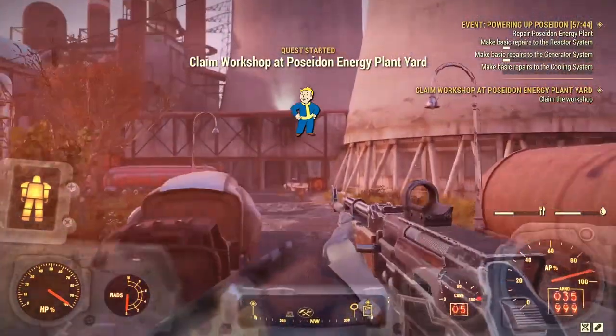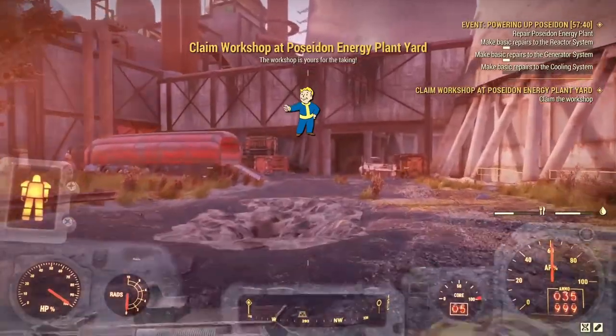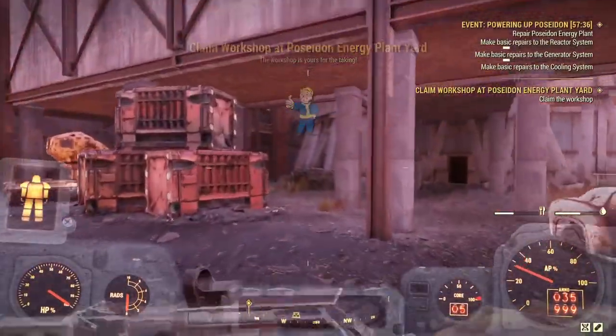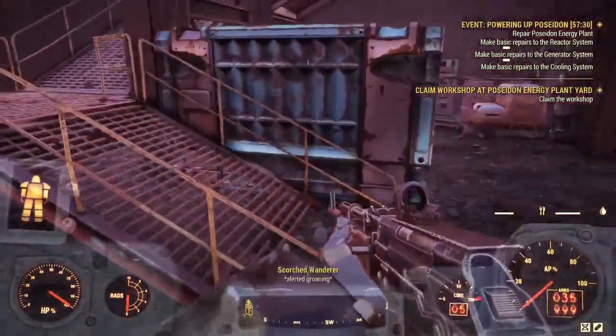We're just going to head in over the barriers, heading towards the center chimney, running over this little crater in the ground, and then we want to head up this stairwell — up, up, up.